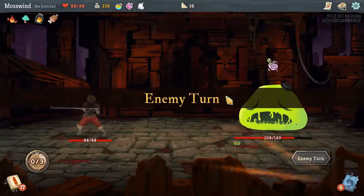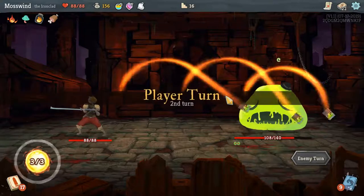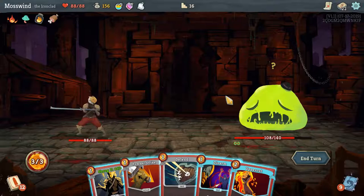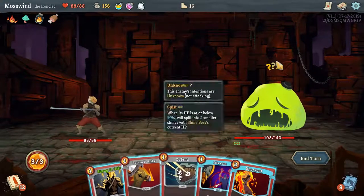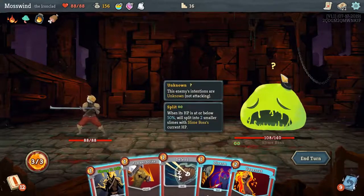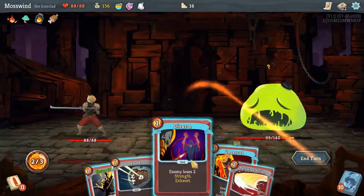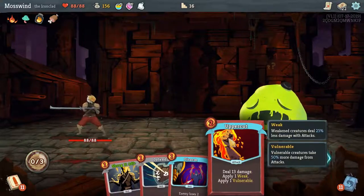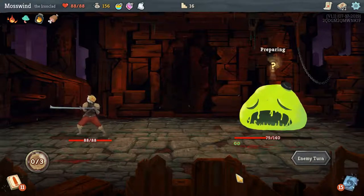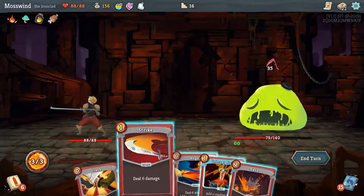I'll deal as much damage as possible this first turn because he's not attacking. He's added slimed cards into my deck — those can come up and it means I have less attacks to do. He's charging up an attack. We're going to deal 9 damage and he draws a card, and then we're going to deal 20 damage. I'm trying to get him close to that cutoff because he'll do 35 damage next turn — which is no good.